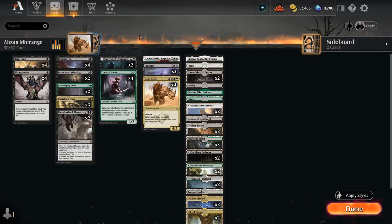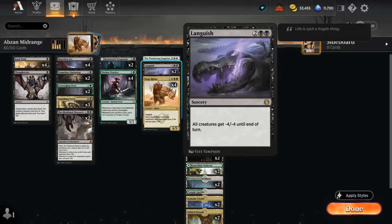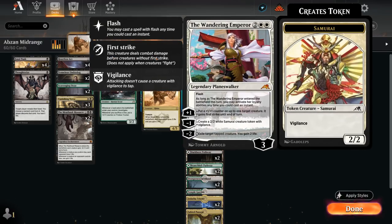At 4 mana, besides Siege Rhino, we also have 2 copies of Languish and the Wandering Emperor to round out our removal. Wandering Emperor can also make Samurai tokens or distribute additional +1/+1 counters on our creatures, and as a one-of it makes it pretty difficult for the opponent to play around.